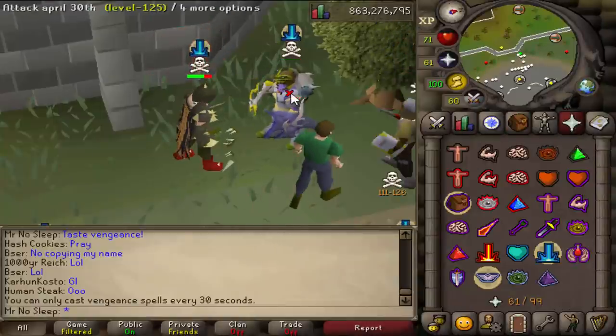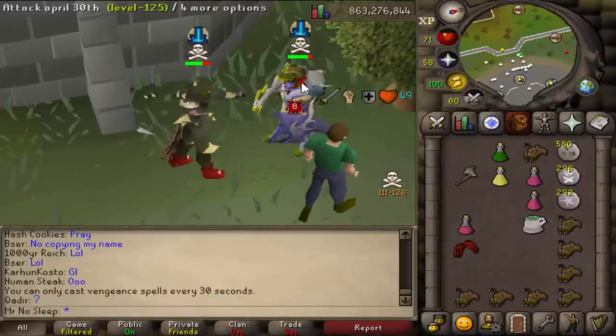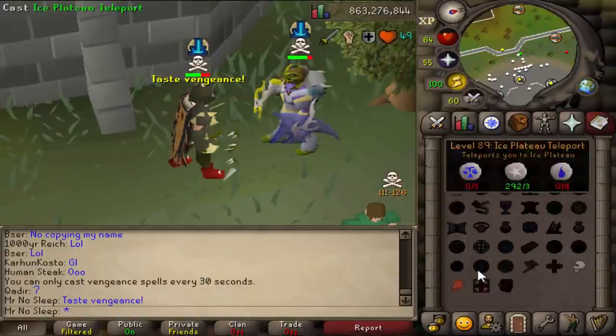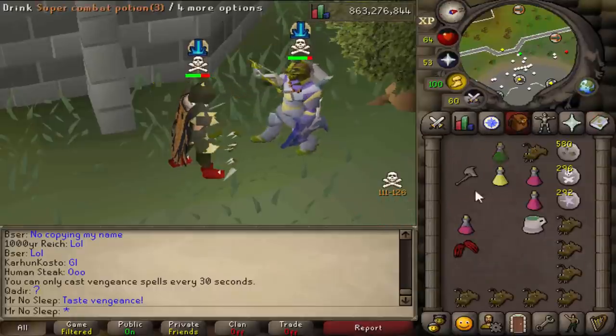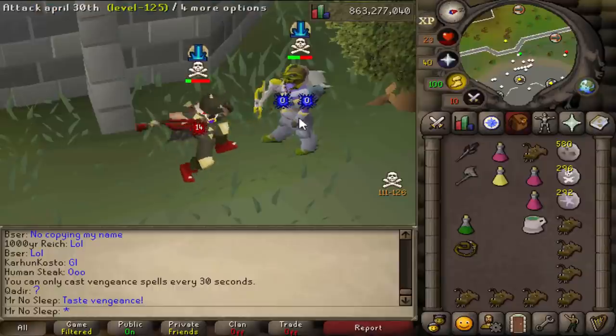Speaking of DH, I figured I'd show you guys this clip that happened last night — I had to relieve some stress after this 1,000 Barrows chest grind. This is truly an example of just how powerful this Barrows armor can be at low HP. Keep in mind, at the low HP mark you can hit much higher, and that was a massive hit.